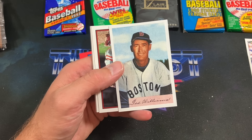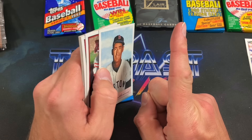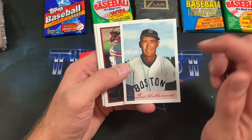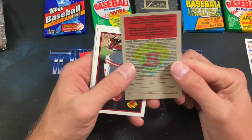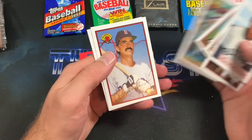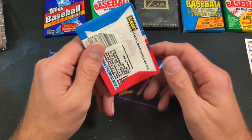Ted Williams reprint — I've told this story before, but when I had the retail store I actually had somebody come in with this card in a gigantic block screw-down case, almost like a cinder block, six inches thick. They had this card in there and I instantly knew it was an 89 Bowman reprint. You can tell just by looking at the back that it's not a real card — it's a reprint of the '54 Bowman. Alan Trammell, Dwight Evans. They tried to pass it off as a real card, which was kind of silly.